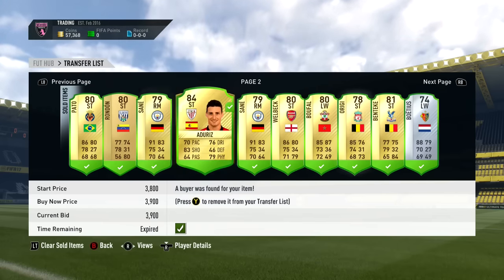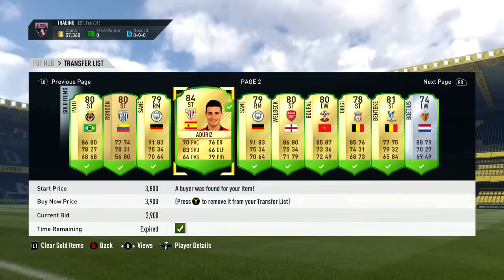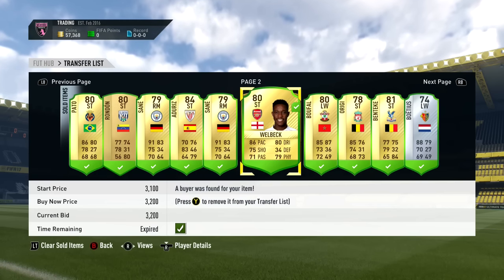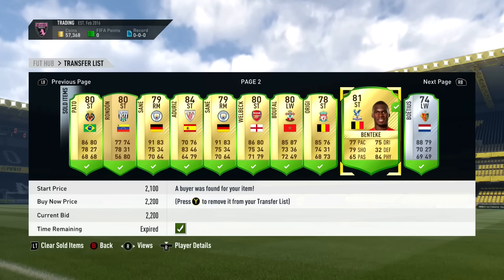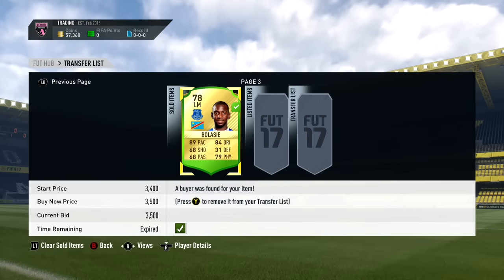The hunter method is where you snipe hunter cards for around 1.5k or less, and you can make great coins. I was making about 2k or 3k on most of these cards I was picking up, which was very nice profit. If you want to know how to do this method, I'll leave an annotation in the top right-hand corner, so be sure to check that out. You should be able to make some great profit using that method.